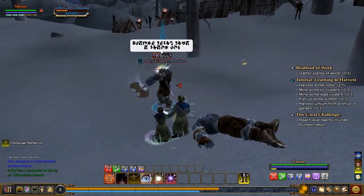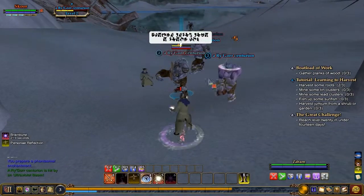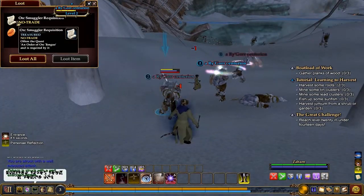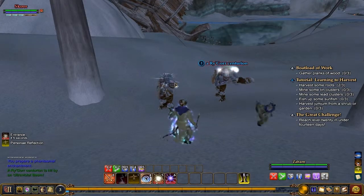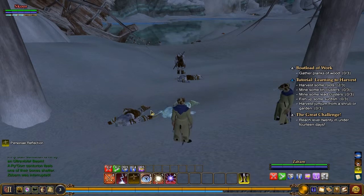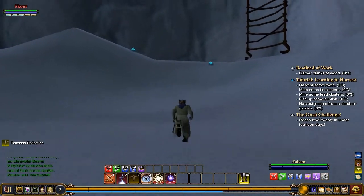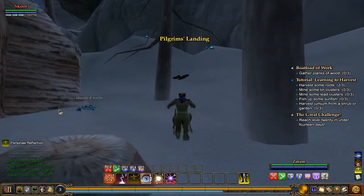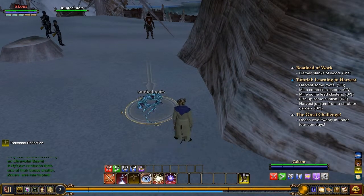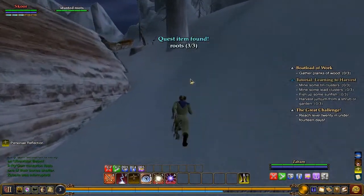Heroic opportunities are kind of like self-combos in this game. We got all of our roots — let's continue our little runaround. Got some mushroom guys — they're not going to attack us. Let's go grab some windblown shrubs since we need three. A black coffee bean — sure. We need jum jum from the shrub. Another collectible — I do like collectibles. You can also get racial-specific collectibles.